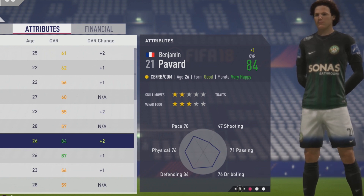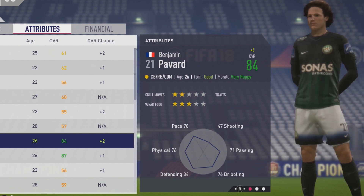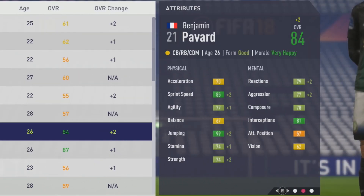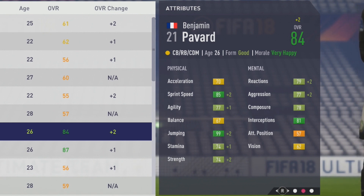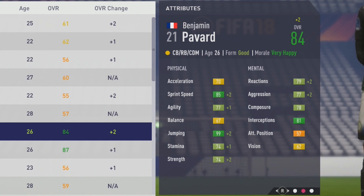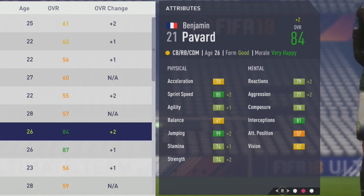At age 26 and 84 overall, he is a very solid defender with 2-star skill moves and 3-star weak foot. Taking a look at his final physical attributes: 70 acceleration, 85 sprint speed, 77 agility, 67 balance, maxed out jumping at 99, then 74 stamina and strength. Mentally: 79 reactions, 77 aggression, 78 composure, 81 interceptions, and 62 vision.